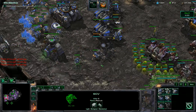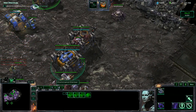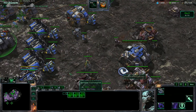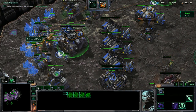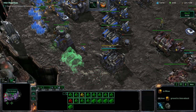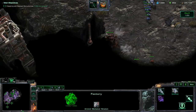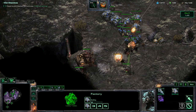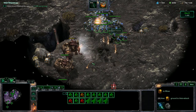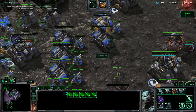We'll drop some mules. We've got a ton of excess minerals, so we can definitely pump out a lot of Marines. Get all of these guys into the same hotkey. Get an orbital command up. We're going to start clearing out the stuff down here, get some more Siege Tanks out, get these guys in siege mode, and start pumping out Marines.